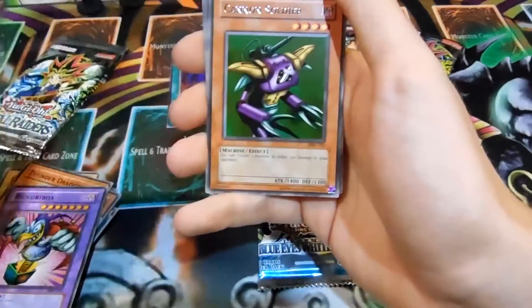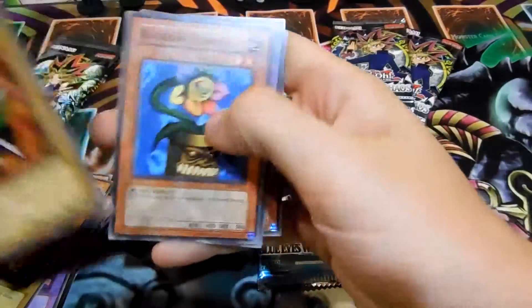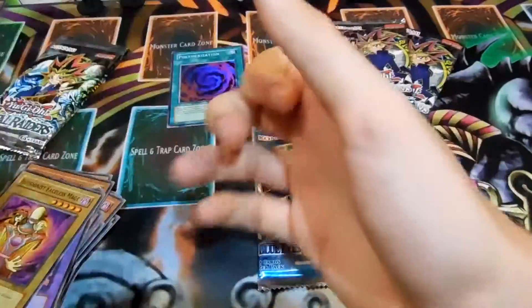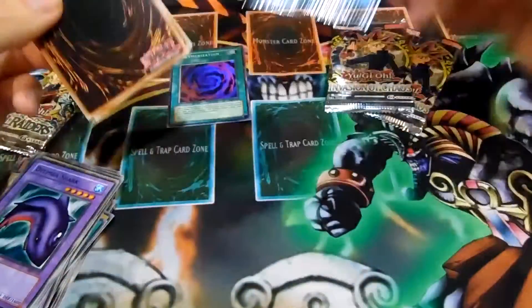Hmm, I don't remember that. There's a pack. Canned Soldier. Like a Thunderball. Rainbow Flower — I think that's also a short print, although again, the word short print you can loosely use that. Alright, last Legend of Blue-Eyes pack — let's see if we can get something nice.